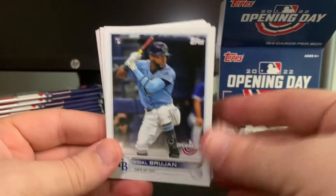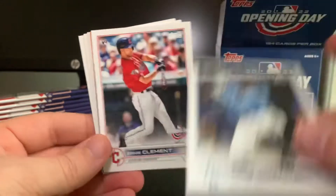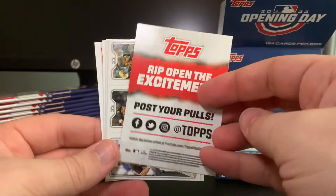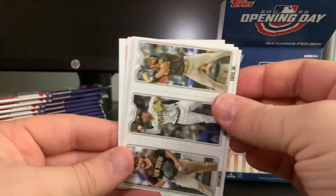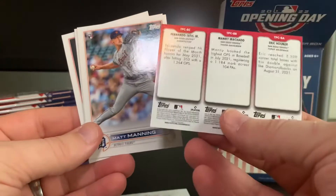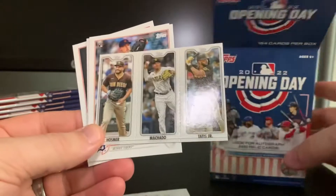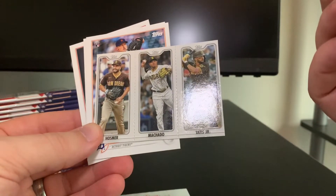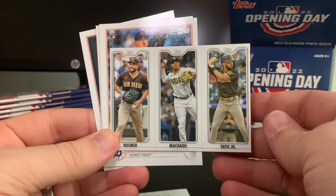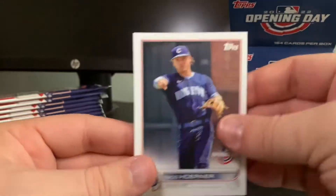There's a nice one right off the bat — Vidal Brujan. Also Ernie Clement, got a Home Run Challenge card. Poster pulls — I haven't seen these before. They made them like a little mini TPC, which I'll check — Triple Play insert. So Hosmer, Machado, Tatis — nice looking card. Also Matt Manning, Zach Wheeler, and Nico Horner.